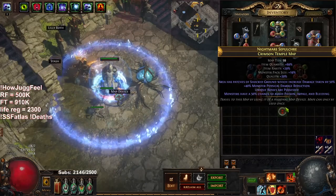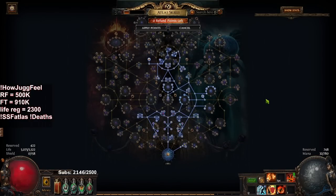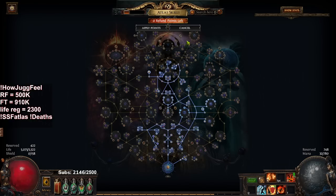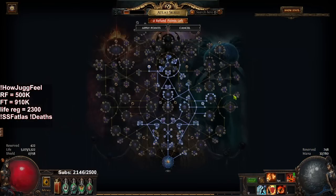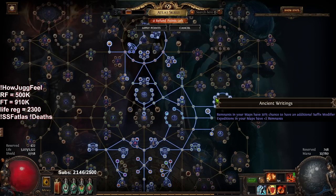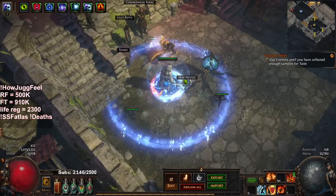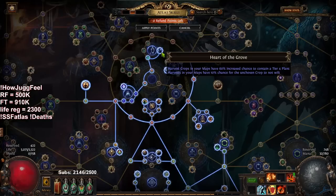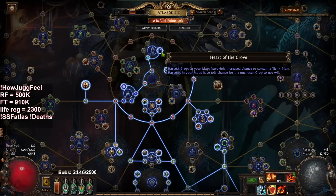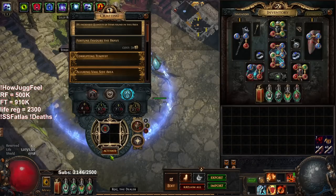We got our Legacy of Fury, and I did a massive atlas respec now that I'm not actively progressing. I have a command for this in my stream under the SSF atlas command — it's essentially a grand design setup for pack size. I also have expedition on there, though I'm trying to learn to like it. What grand design does is every time you allocate a notable, you get the notable plus one percent pack size — that's how I'm leveling. This is just an elk-and-go setup, so enjoy.